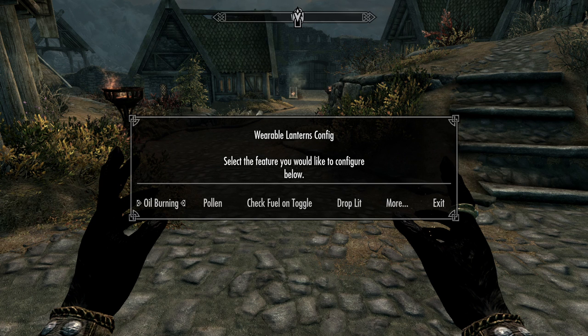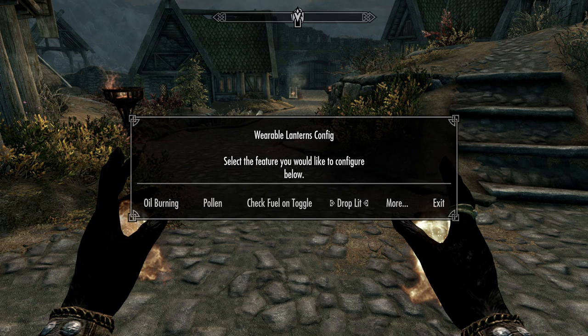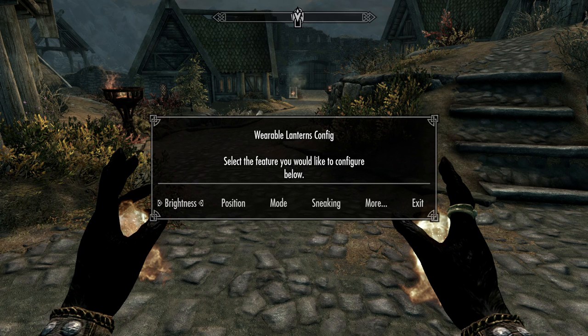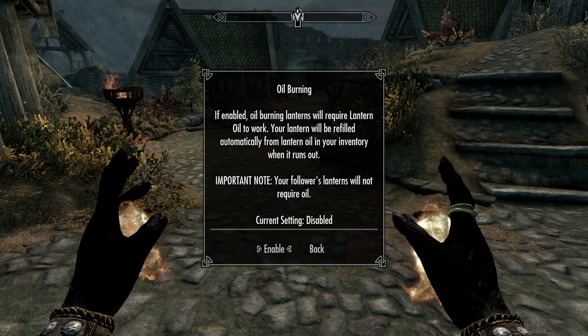So they have oil burning lanterns and pollen lanterns. Bug lanterns require pollen from flowers to work, with lanterns refilled automatically from flowers in your inventory when it runs out. There's also a 'droplet' option — drops to the ground when your shield-hand weapon is equipped. Wow, there's a lot more in this mod than I thought.